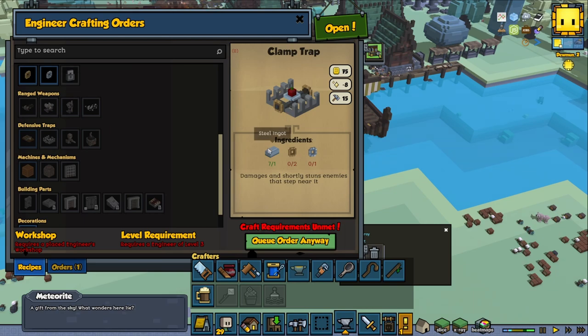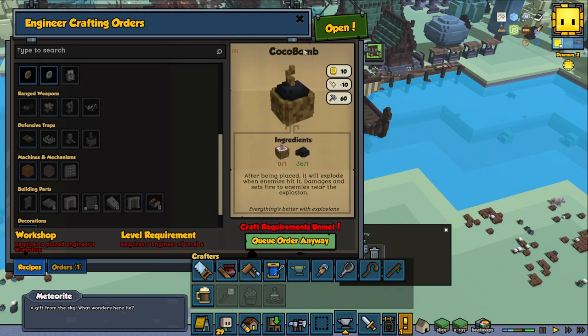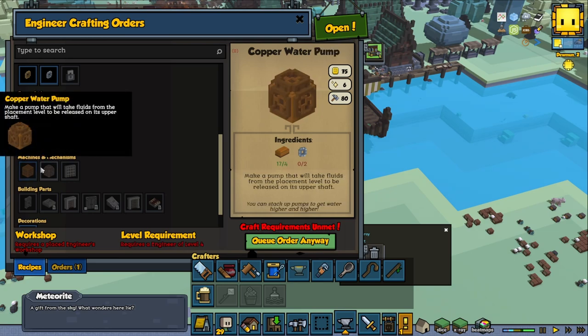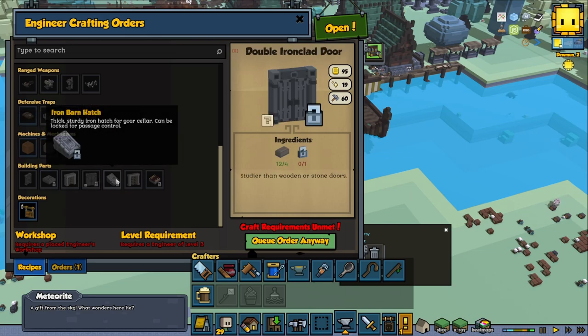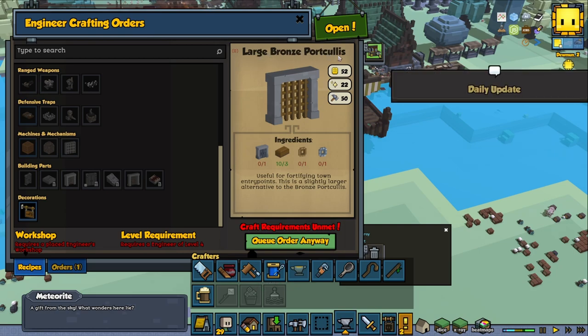Some of the other traps are really strong. We can also put out a decoy trap that will distract enemies with an extra halfling — Merse Splitterhands is very threatening. There's also a coco bomb, which we're probably not going to use. And there are some cool water-related items: water gates, pumps, bigger water gates, and different lockable doors. We might use the large bronze portcullis for our gate.